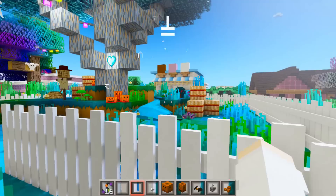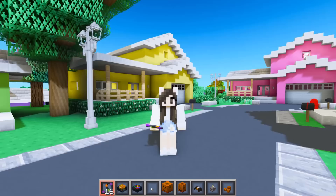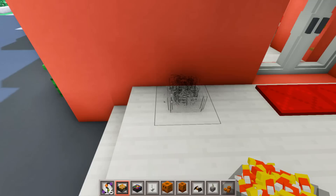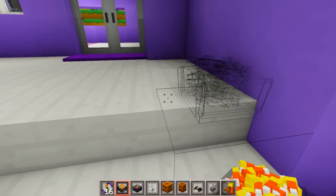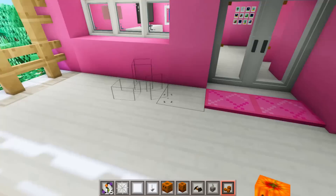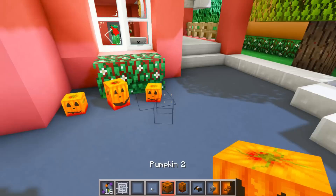This area looks pretty good now that we've added hay bales, pumpkins, scarecrows, ghosts, and fairy lights. Let's go ahead and decorate the neighborhood. Since we're decorating for Halloween, I thought it would be perfect to add bowls of candy to each house for trick-or-treaters: the pink house gets candy, the red house gets candy corn, the yellow house gets candy, the greenhouse gets candy corn, the orange house gets rainbow candy, purple gets candy corn, and blue gets rainbow candy. Now let's add some pumpkins to the front porches.